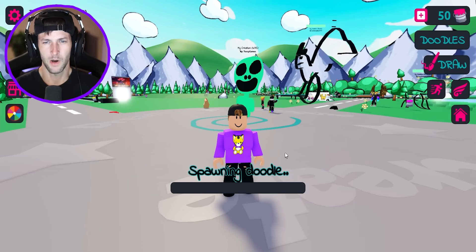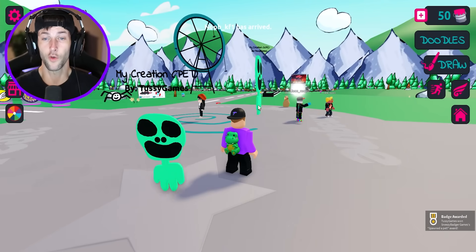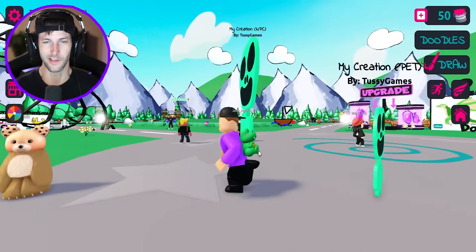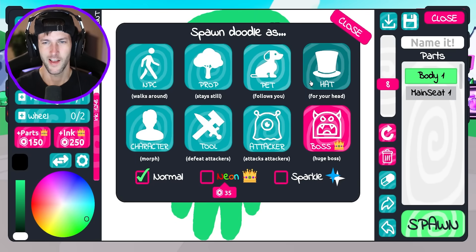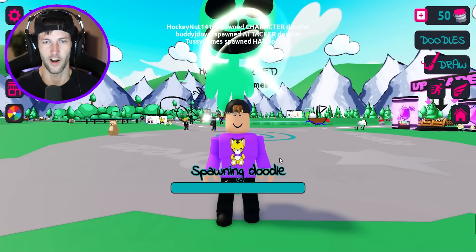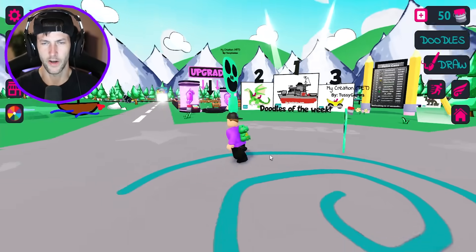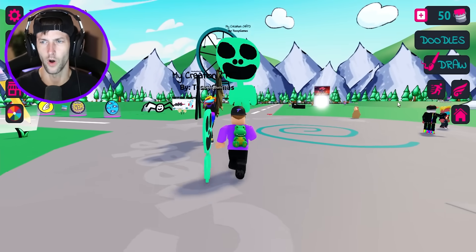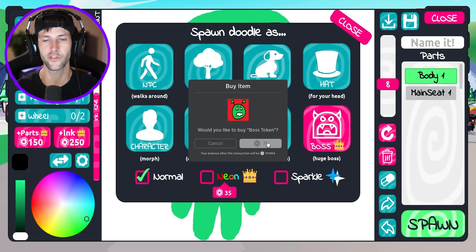How about we make him a pet? We're gonna make him follow us. Come on Benito. Oh, we still have the one over there too, so we have a little Benito pet and a Benito NPC that's just kind of wandering around waiting for people to sit on him. But what else could we spawn him as? How about a hat for our head? It literally looks like he's on top of our head because he is. And we still have our pet. Where did our NPC go? I think he disappeared — maybe you can only have two of them out on the spawn at once. Let's try to make him a boss. Oh it's Robux because you need boss tokens.